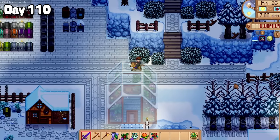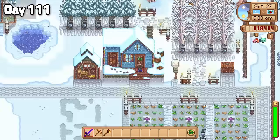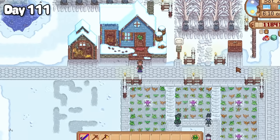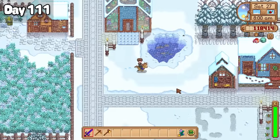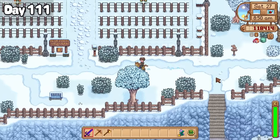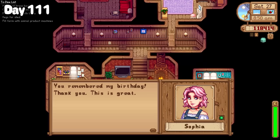However there isn't too much more to be said for the rest of the night, so we're onto day 111. I walked out of my house this morning and gazed upon my crop fields like a proud father. Look at them go — I'm so proud of you. Another day brings yet another birthday: Sophia's, to be exact. So Dusty and I paid a quick visit to Blue Moon Vineyard where I dropped off a fairy rose flower for the occasion.